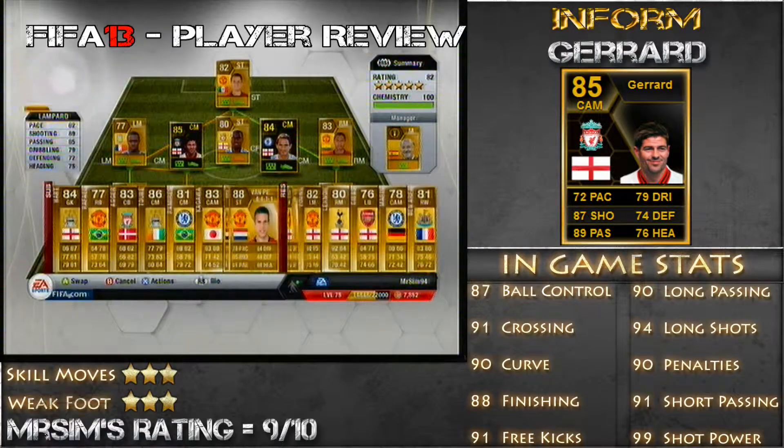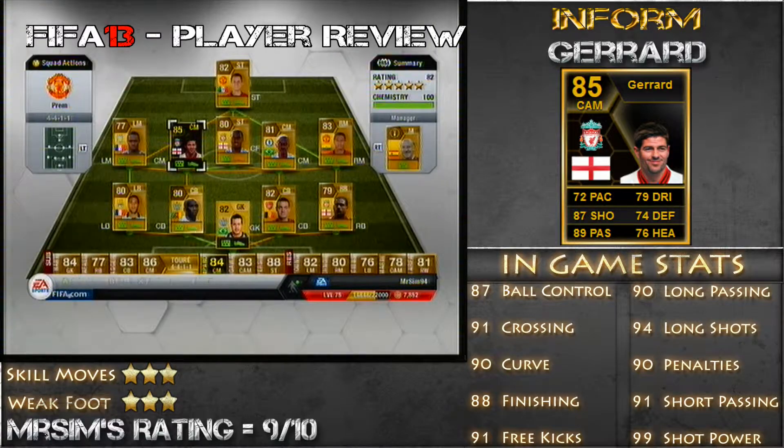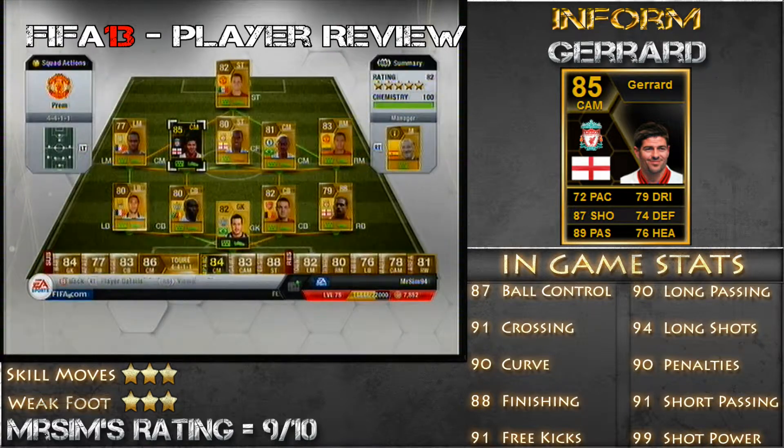Hello guys and welcome back to another FIFA 13 player review. This is MrSim and today I am reviewing Inform Gerrard. Now this beast has 3 star skill moves and 3 star weak foot, pretty average for a centre mid. Although his card originally is a centre attack mid, I changed him to a centre mid, or I bought him as a centre mid.